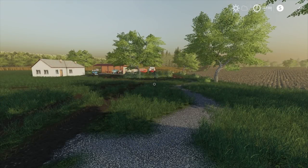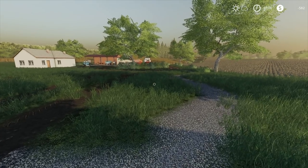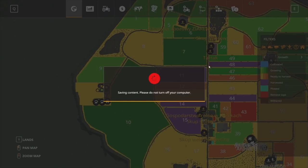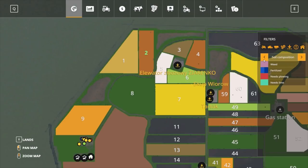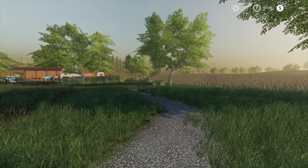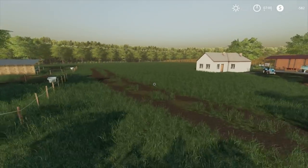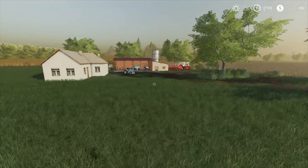Hey guys, Britta here, welcome back to Farming Simulator 2019 Rags to Riches series here at Le Pinky, episode 21. So overnight I've got our stuff all back here. Field number two is ready to go, it is fully fertilized. I did turn off weeds - I'll turn them back on right now. I've done a bit more landscaping around here just to make it look more legit, in and out of here and also around here.